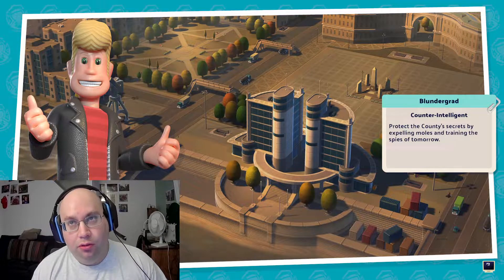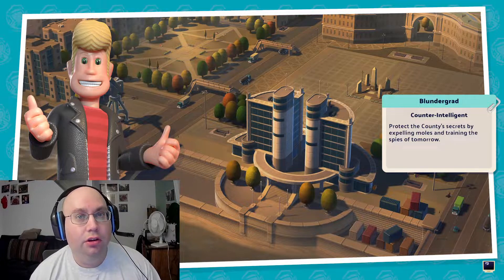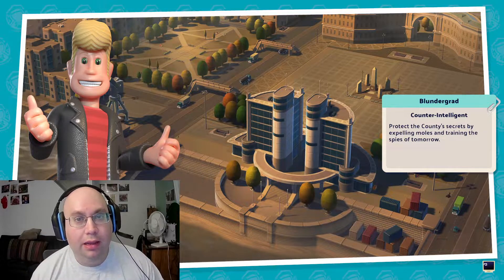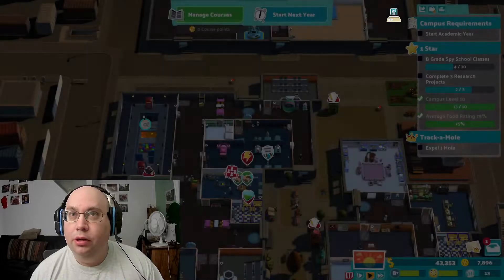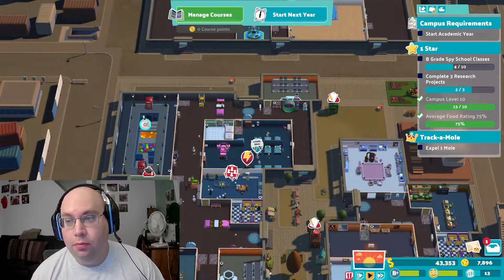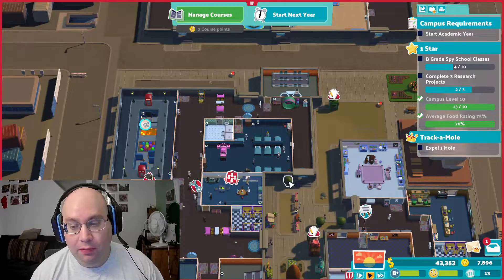I'm just about done the third research. For one star, you need three research, you have to get ten average B-grade spy classes, and keep that attractiveness level up for the food. And campus level 10 — I'm well past that. In the off-summer I got up to campus level 13.